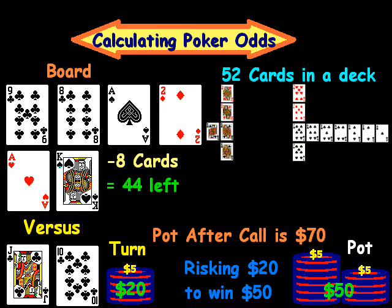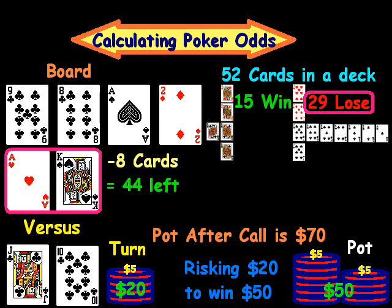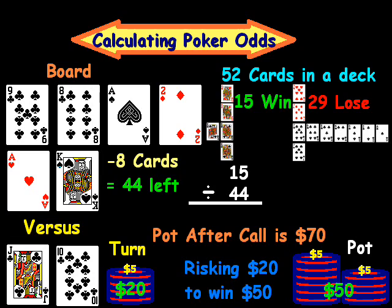After accounting for those caveats, we calculate that jack-ten suited has 15 cards that can win and 29 that lose. So jack-ten wins 15 times and ace-king wins 29 times. To calculate jack-ten's odds, we take 15 divided by 44 — the total cards remaining — which equals approximately 0.34. So jack-ten suited is going to win about one-third of the time, a little more than that, but approximately one-third.